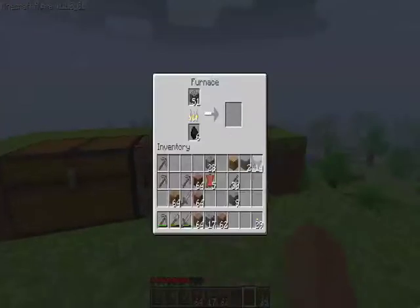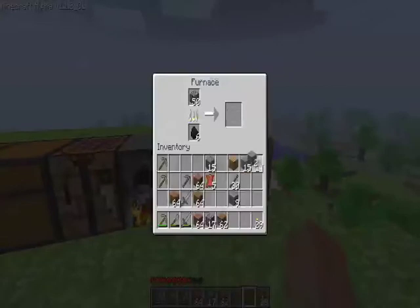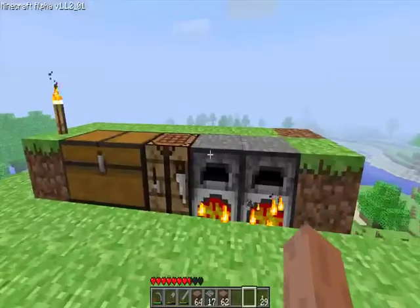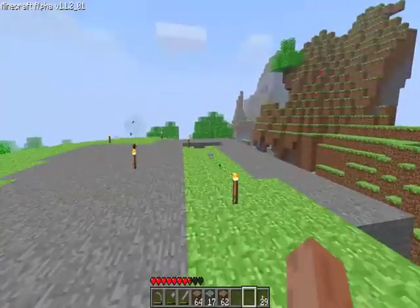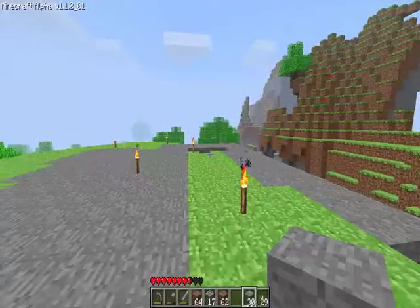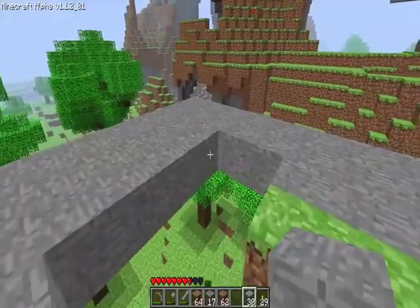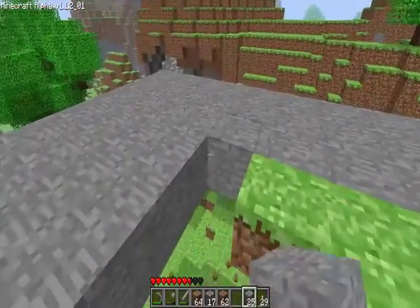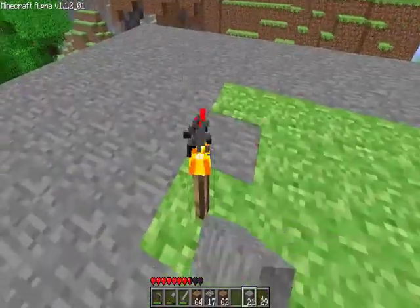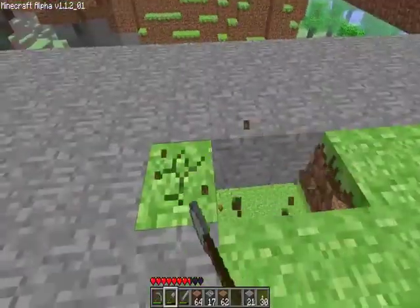I've got to get my cobblestone. Smooth stone is really hard to get — it's kind of too hard to get, it takes a lot of work. I'll probably have the entranceway be brick, and then the rest of the house be smooth stone or maybe cobblestone — I'm not sure.